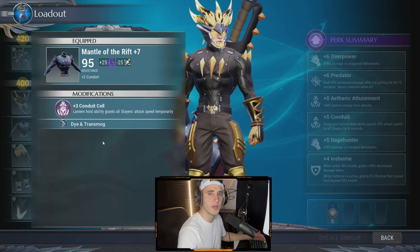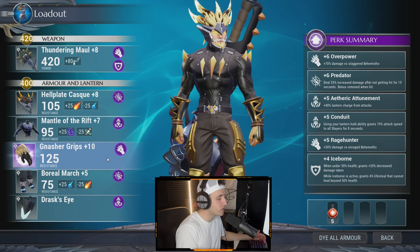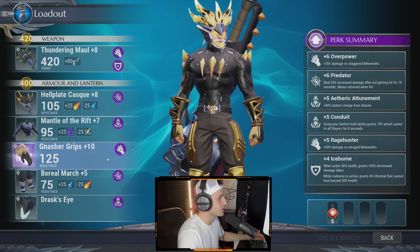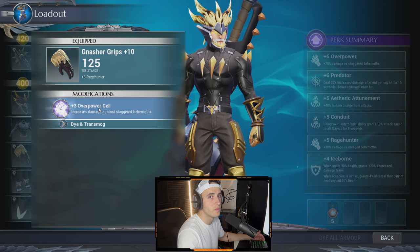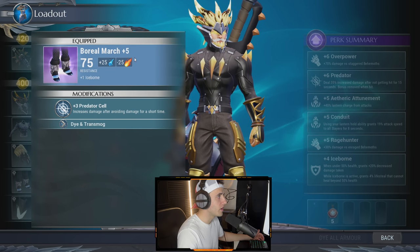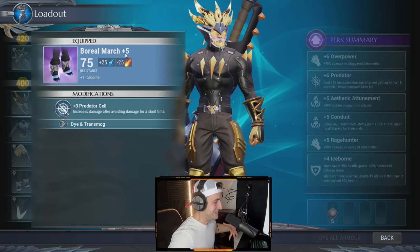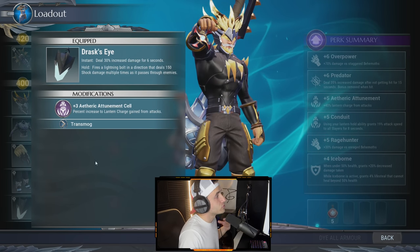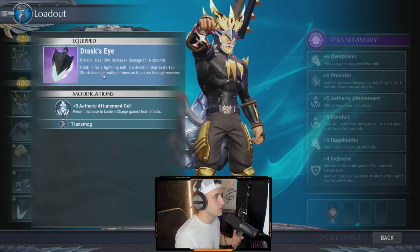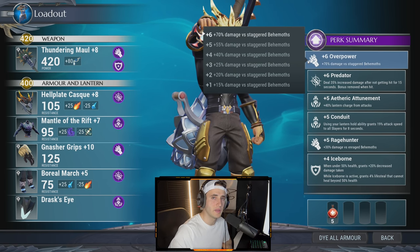Mantle of the Rift gives us Conduit for a little bit faster attack speed on the hammer. Nasher Grips plus ten — Nasher stuff is really good, you don't have to go full elemental, just use the Nasher grips. That gives plus three Rage Hunter and plus three Overpower. Boreal March boots give plus one Iceborne. Finally, the Drastic Eye gives extra damage with lightning bolts against terror behemoths — 30 increased damage for six seconds. The perk summary: plus six Overpower means 70% damage increase to staggered behemoths.